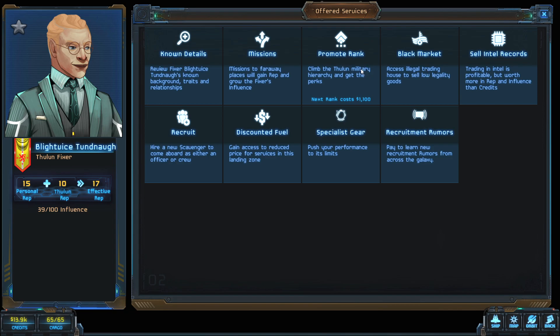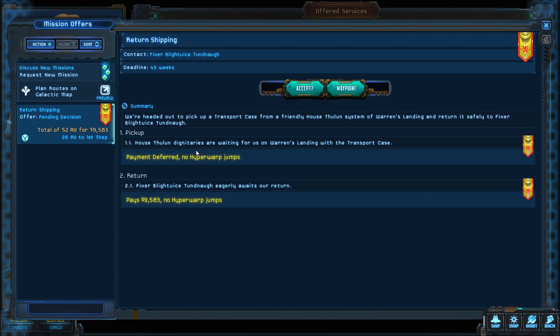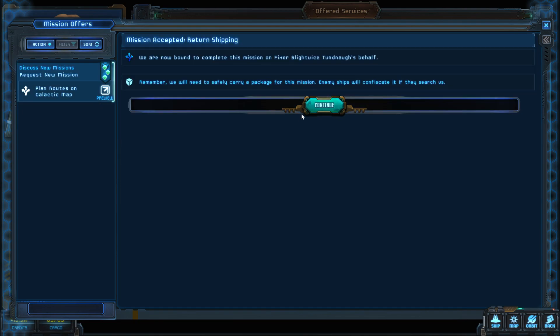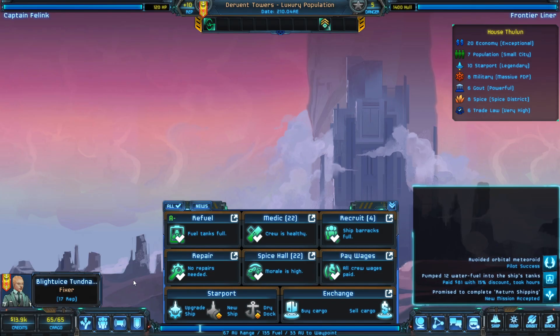We can climb the Thulun military hierarchy by spending money and using rep — you'll need military rank to buy new ships. Looking at available missions, there's a return shipping job: pick up a transport case from a House Thulun system at Warren's Landing and return it here. It's got a good paycheck so I'll accept it. Your Star Trader character is unproven, so the fixer only gives the simplest missions for now.